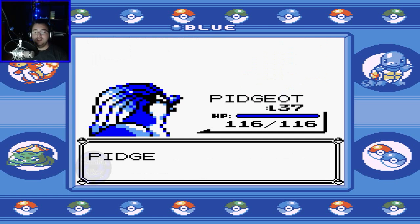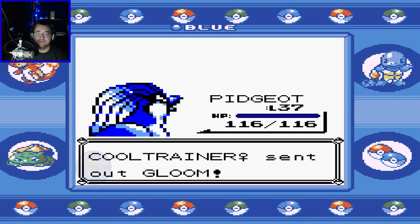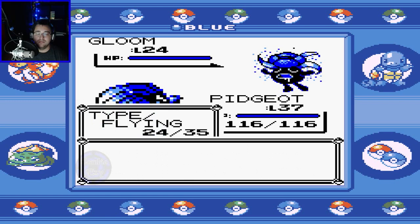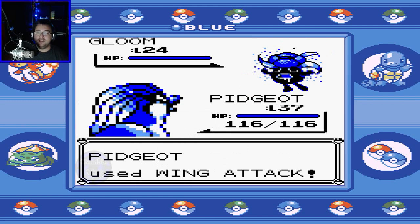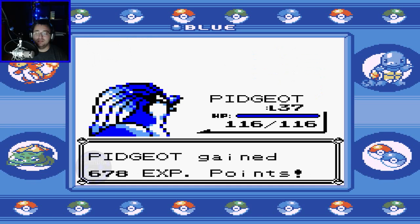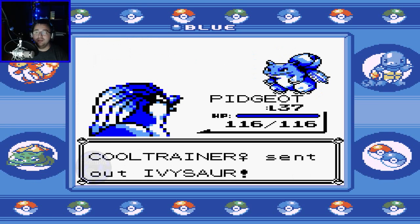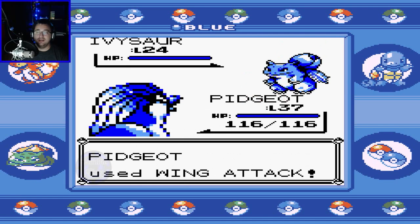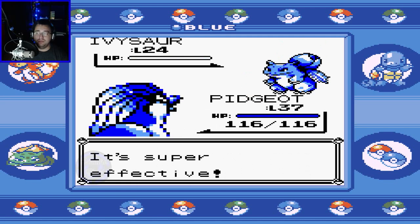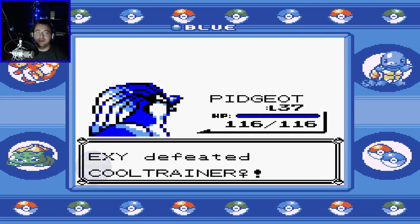I think Pidgeot is definitely going to earn the MVP of these last couple of episodes and definitely earn a permanent spot on the team. I think Nidoqueen — I've said it in previous episodes — the only thing Nidoqueen has going for it is if it can learn Surf and Strength. Put two pretty strong HM moves on her, and that is going to be her only saving grace at this point.